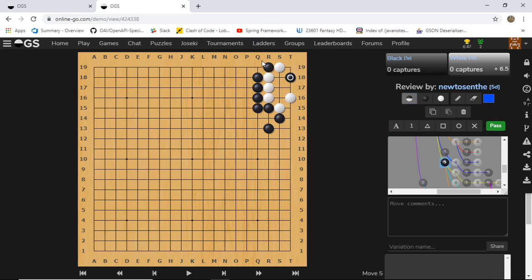So this combination will be the correct sequence to kill white - a fairly simple corner. Just want to add a note at this point: as white, you should not play T16.